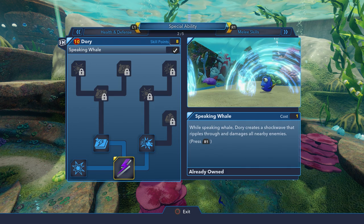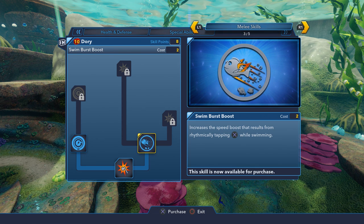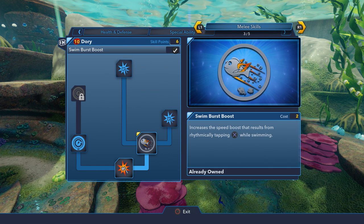Of course, guys, don't forget — if you enjoyed today's episode, drop a like. That would be very highly appreciated and super duper awesome. Let's aim for 1,000 likes and hopefully over the next little while we can hit that target. So, this sounds really useful — the ability to use Swim Burst Boost. Try to say that quickly five times. Let me know if you guys can do it in the comment section below.